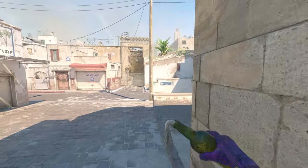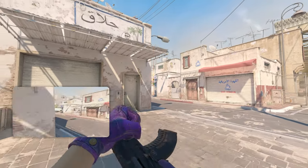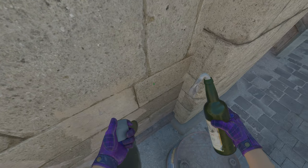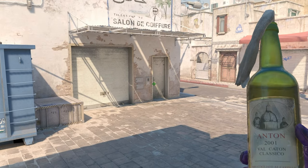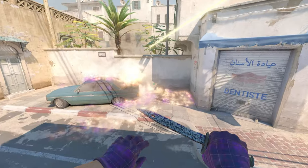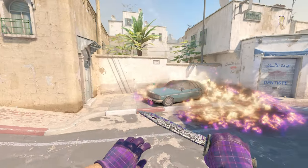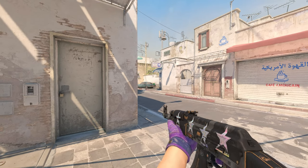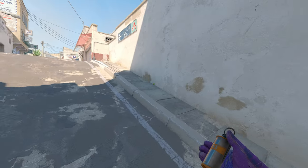Next, the safest molly for the car position. Normally you can jiggle-peek to check and throw the molly into the corner, but if you know there's an enemy at car, use this safe molly from on top of the barrel. Get into this corner, look for the door handle, W-tap jump throw — it burns out the entire corner, giving no chance for the enemy to stay in position and catching them by surprise as they're forced to escape.